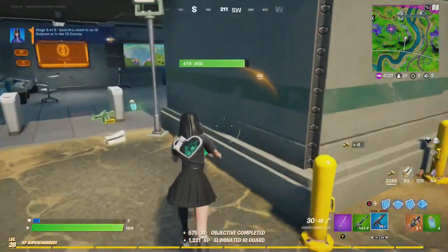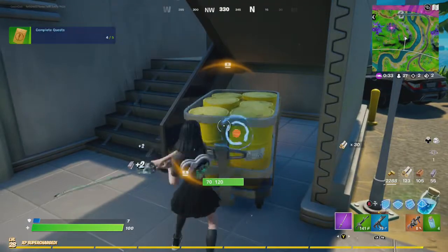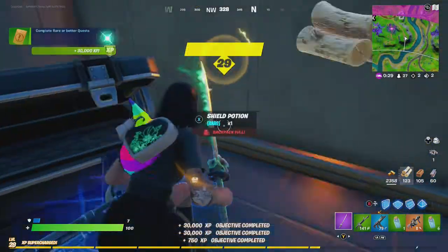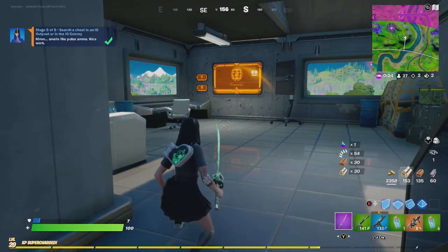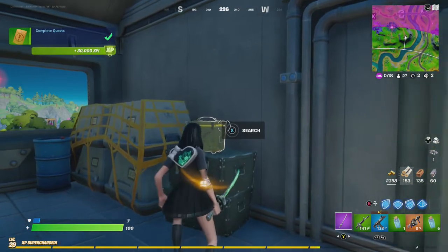If you complete the fifth one, all you have to do is search an IO chest. Just take a couple of steps here. Alright friends, that is how you complete all five of Charlotte's IO questline here in Fortnite Chapter 2 Season 8.